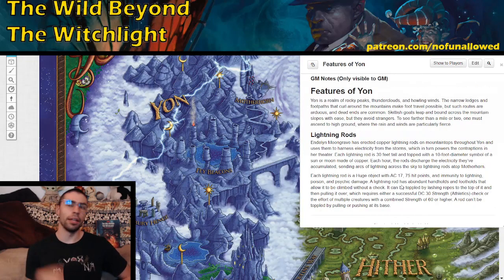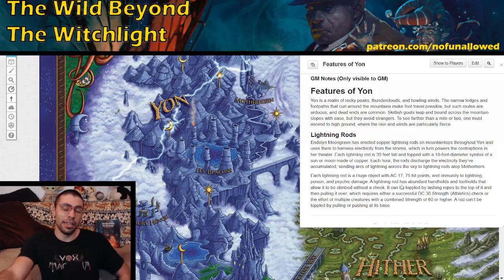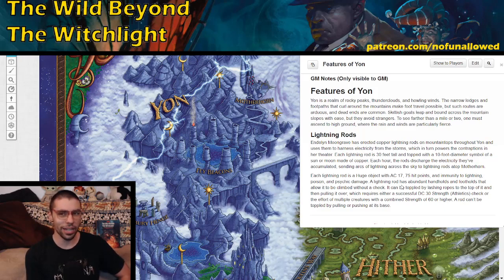Let's talk about some of the features of Yon. There are these lightning rods — you can see them on the map, though the features are not to scale. These lightning rods are massive, 30 feet tall, and they strike with lightning that arcs throughout the Land of Yon. That would be a pretty dope sight — all this lightning arcing across the mountains — albeit terrifying. There's even a paragraph dedicated to players destroying these objects if they choose to, and we'll check out what they get out of it at Motherhorn.